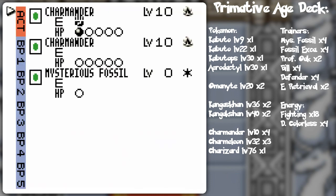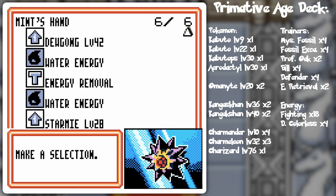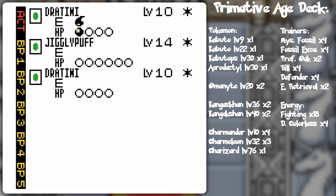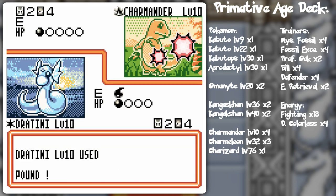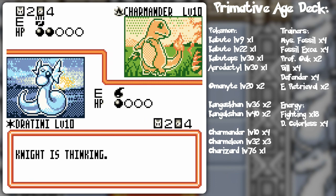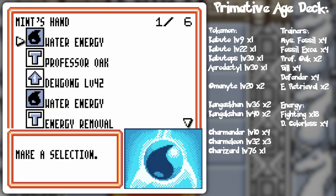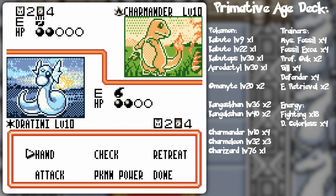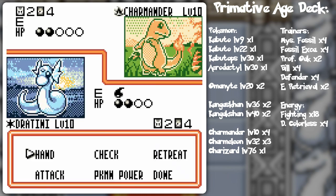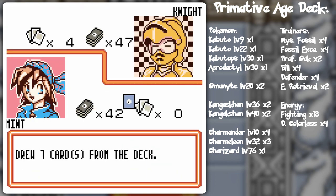Energy removal and Professor Oak. But I want to kind of save those energy removals, so I'm gonna go Jigglypuff and then Pound. Because I don't know if I'll get a Wigglytuff, but it would be kind of handy if I did. So this is kind of like a future prediction. Plus, it'll put it into Pound range if I just put one energy card on the side there. I guess I'll just go for the Professor Oak.